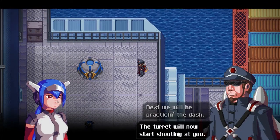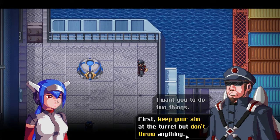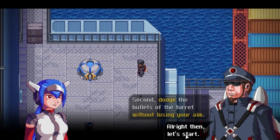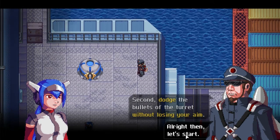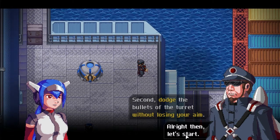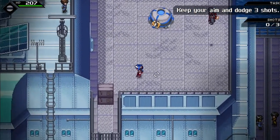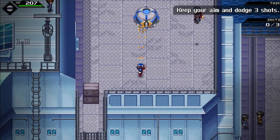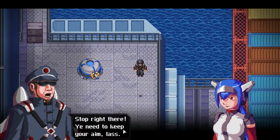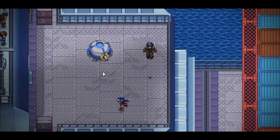Next we will be practicing the dash. The turret will start shooting things at you now. I want you to do two things. First, keep your aim at the turret but don't throw anything. Second, dodge the bullets of the turret without losing your aim. Alright, let's start — just after I have a drink. Okay, keep my aim. And dodge. Stop right there! You need to keep your aim lass. It's practice about dodging without losing focus, so keep the crosshair on the target.